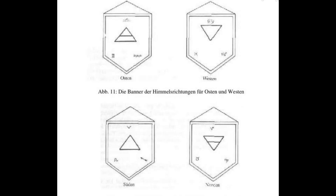Diese Symbole auf den Bannern stammen im Übrigen von dem Goldenen Dorn. Es sind die Dreiecke der vier Himmelsrichtungen und der Elemente, mit ihren astrologischen Symbolen. Ihr könnt theoretisch auch ägyptische, nordische oder griechische verwenden, oder es euch einfacher machen und diese einfach übernehmen.